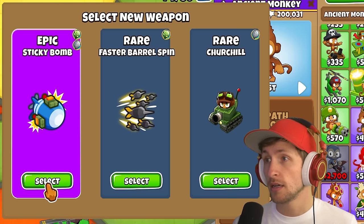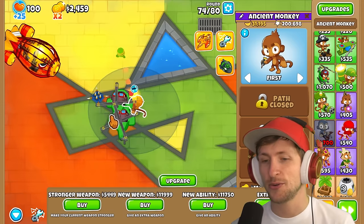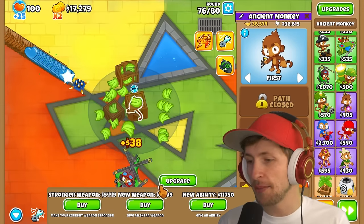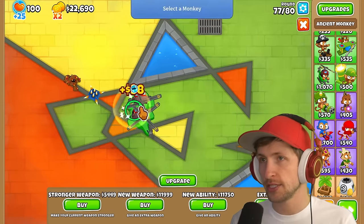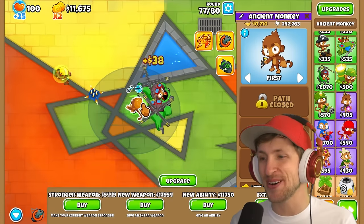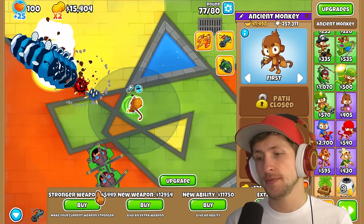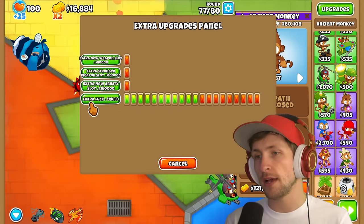Sticky Bomb or Faster Barrel Spin — you can get Dartling Gunner now. New weapon — that was a lot of money we just got. New weapon: Balloon Solver. Stronger weapons are always really nice to get. No — it's time for more luck. I think we have gone long enough without buying some more luck.